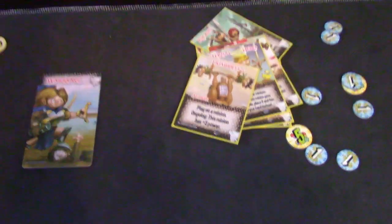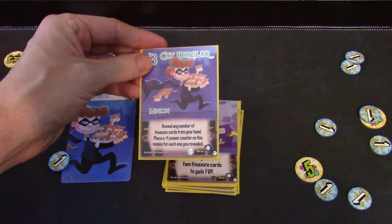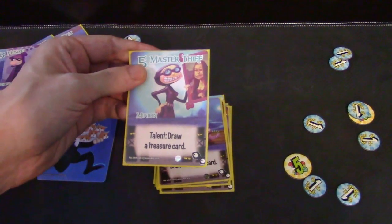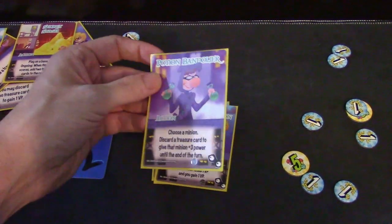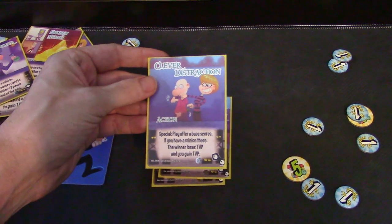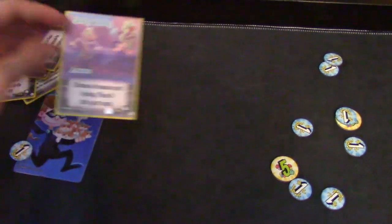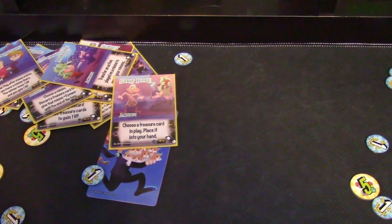Now let's move over to the thieves. The thieves are all about getting that treasure. Pickpocket: if there's another pickpocket here, draw a treasure card. Cat Burglar: reveal any number of treasure cards from your hand and place a power one counter on this character, and you may discard two treasure cards to get a VP. Master Thief: just draw a treasure card outright. Smuggling: discard two treasure cards, gain VP. Choose a minion, discard a treasure card to give it plus three. Distraction: play after a base scores, if you have a minion there, the winner loses one VP. Mugging: transfer an action card on a minion to one of your minions — basically you're just thieving it. Because the treasures are so fun, I do like playing with the thieves. They are a pretty good faction.